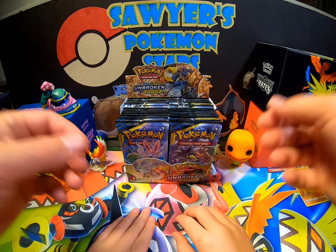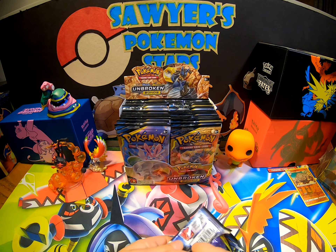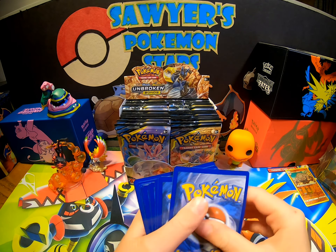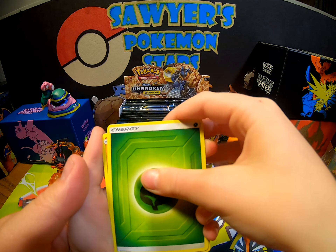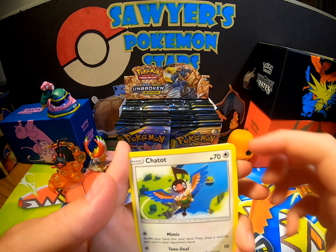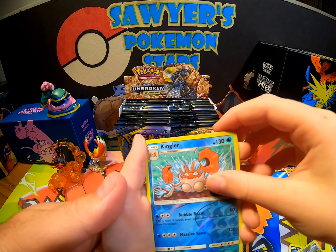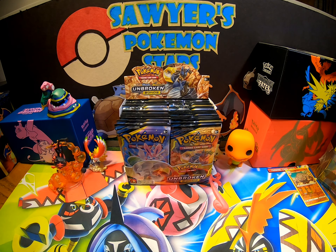So I guess we'll leave it right there and you can pick a pack — any random pack you want — and open all 8 of them. Hopefully there's some good cards in there. I think Unbroken Bonds is a hard set to get cards from. Pack one: Leaf Energy, Pikachu, Meltan, Slowpoke, reverse Tangela, and a Krabby. Alright, first pack.